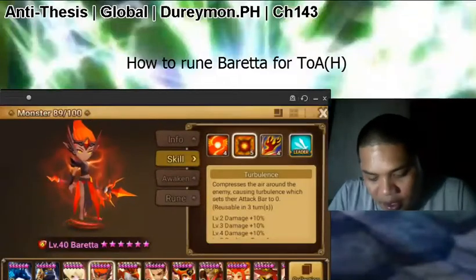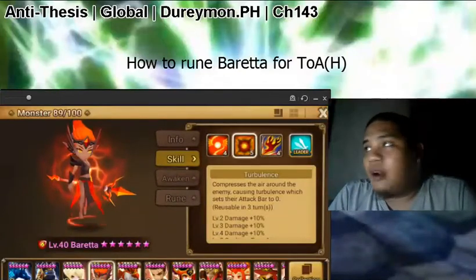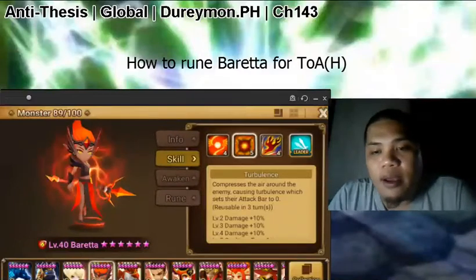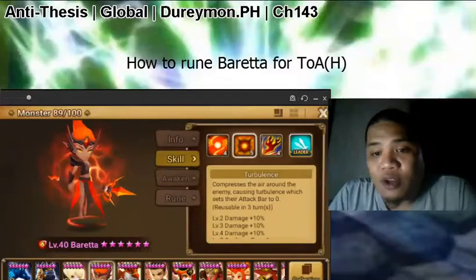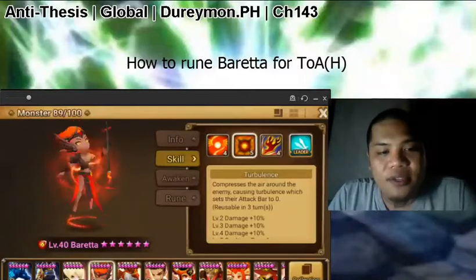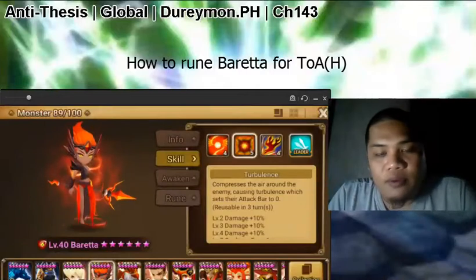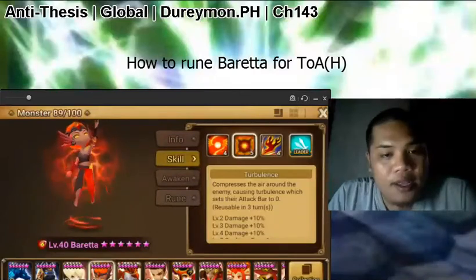Up next is skill Turbulence. It resets the attack bar to 0, meaning that if you have a Mav on your team — just like I've shown in my Rune Guide video — if you're fast enough, your Barretta would be able to crowd control bosses so that they won't even attack. And I think that's beautiful. Plus the stuns are very much appreciated anywhere in Trial of Ascension.